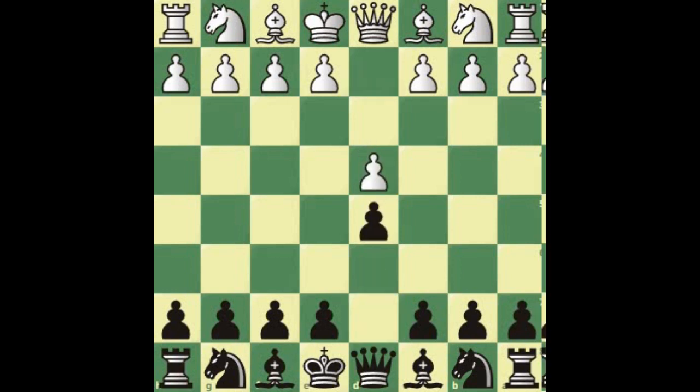After d4, d5, bishop f4, black plays c5, and the move we're going to go through in this video is knight c3. In the past we went through c3, e3, and other moves. This is also quite popular nowadays, and we have to know what to do.